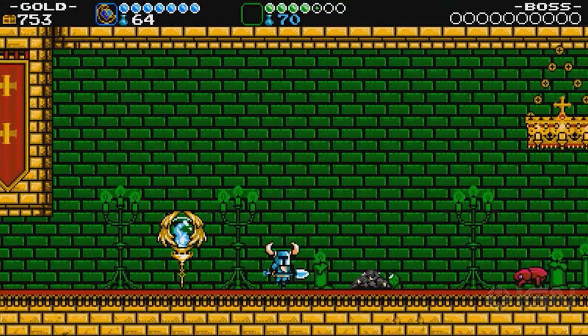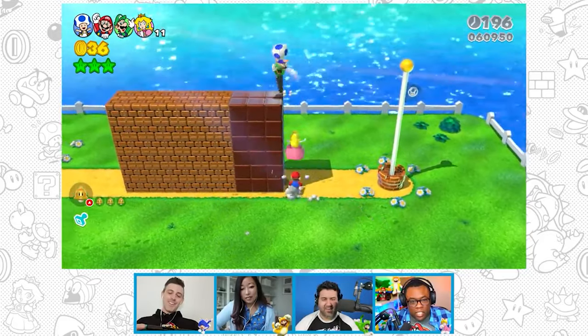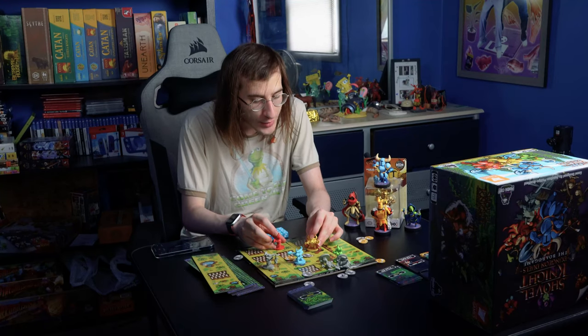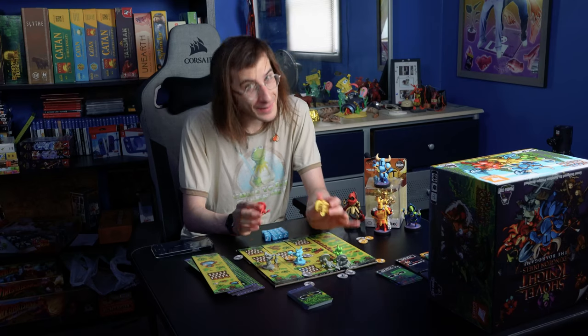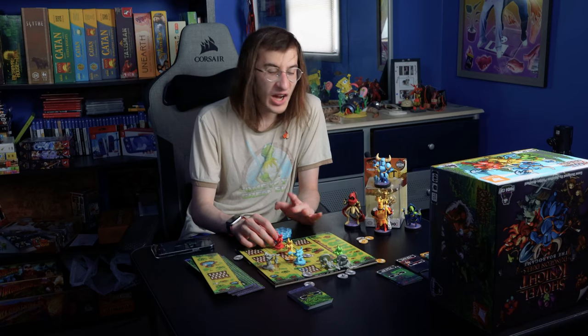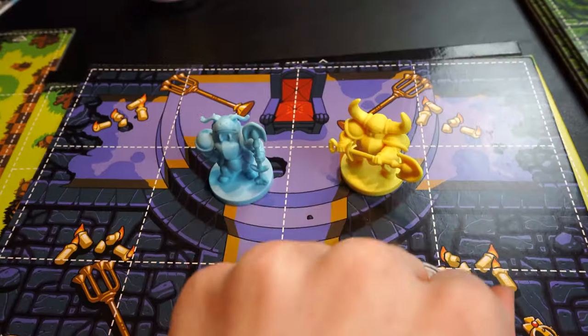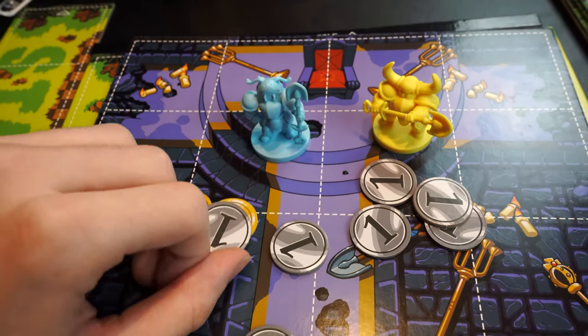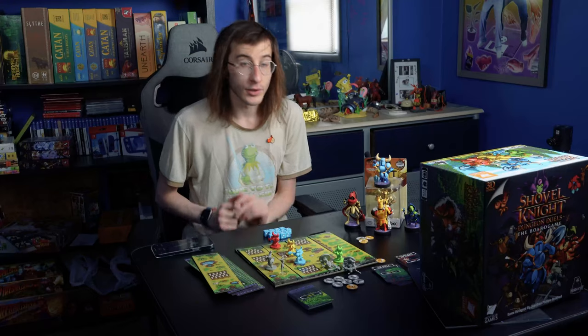If you've played Shovel Knight co-op, or maybe Super Mario 3D World co-op or New Super Mario Bros. co-op, technically you can't hurt your opponents, but you can throw them off cliffs, killing them instantly. This is just one of many conscious decisions to video-gamify this board game. You can work together all you want, but at the end of the day, someone's gonna have the highest score and take the crown.